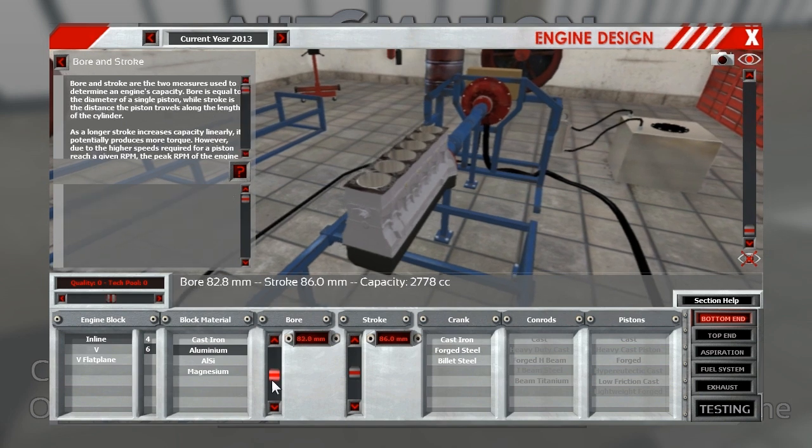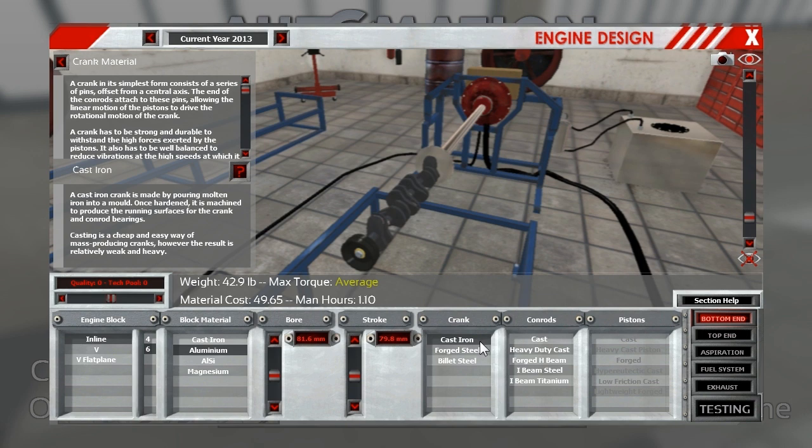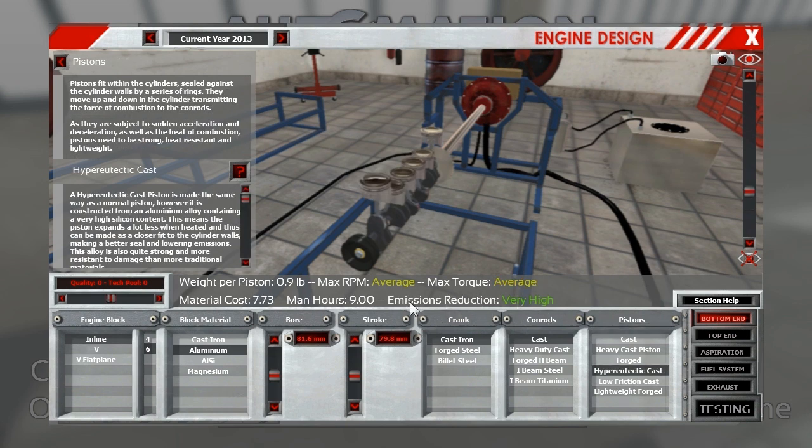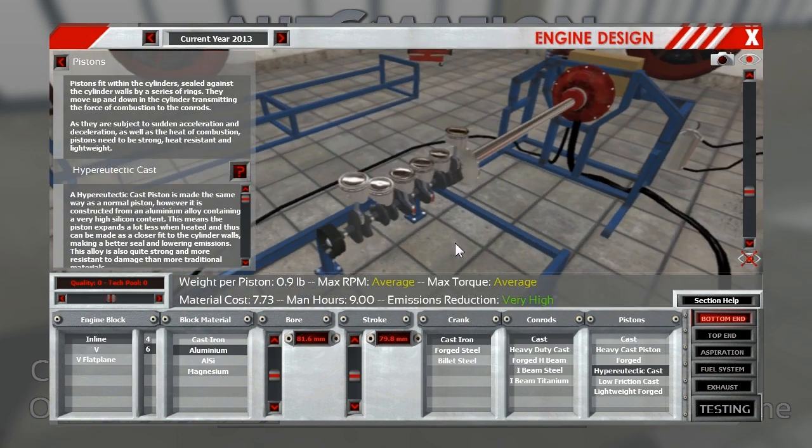I'm going to go aluminum block. I want to keep it around two and a half liters. I want to have a bore and stroke about square, but not necessarily dead on. 2504—I can live with that. I'm going to go with a cast iron crank. This first motor that I'm going to build is for our base model, so nothing super fancy with it. It just needs to be good performing, efficient, and something that's interesting enough for people to want to buy it. Cast hypereutectic pistons give us a nice emissions reduction—we've seen it in a lot of our nineties recreation series motors.